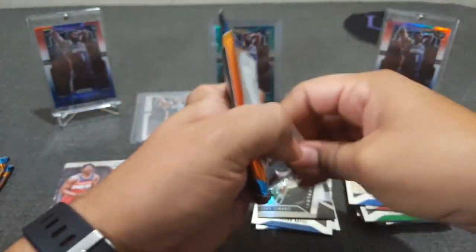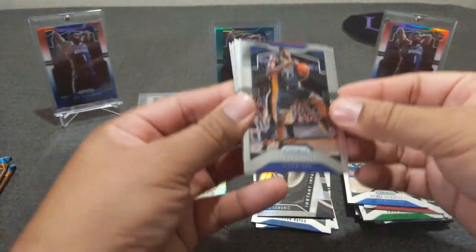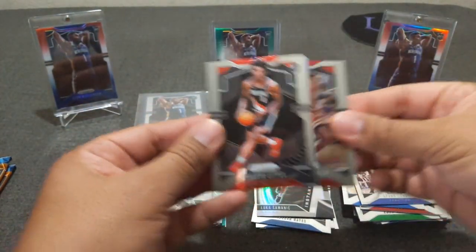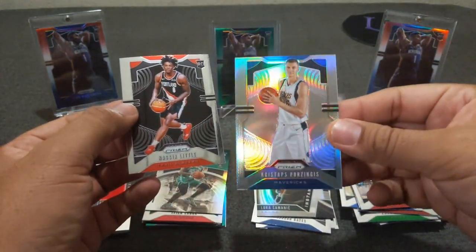We asked for the silver but we got the green, so definitely take it. Kevon Looney, Nassir Little, Scottie Pippen. Let's go for a hot pack here — silver of Kristaps Porzingis. Why can't you be Luka?